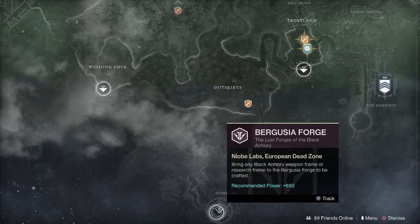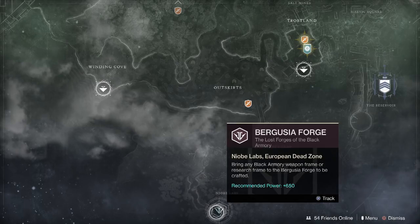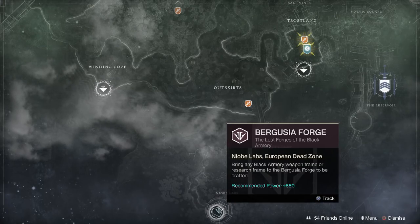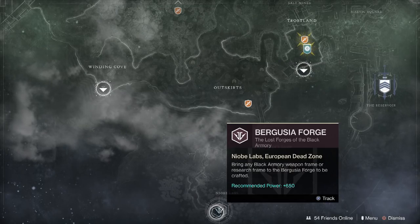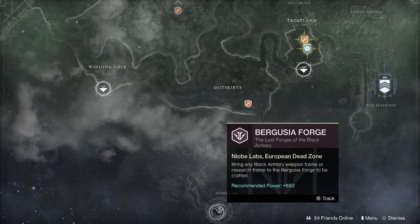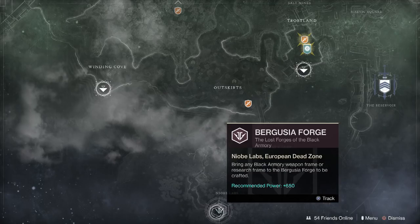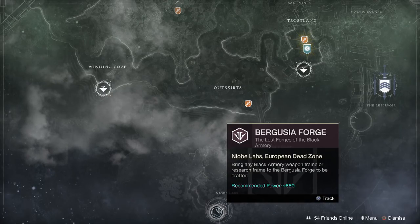Bergusia is the only forge that will give you a chance at getting Yodin. With that in mind, if you have three characters you have a maximum of six chances per week at getting this fusion rifle. Once you run out of ballistics logs, you run out of chances at powerful frames and have to wait until the next week. You can only get Yodin at Bergusia forge, and only with a powerful frame — no matter where the frame says to complete, take it to Bergusia.